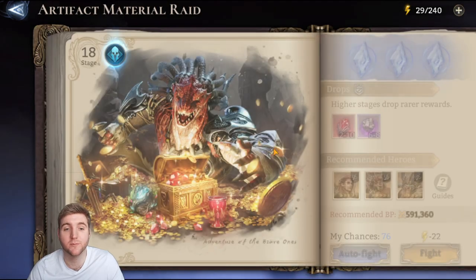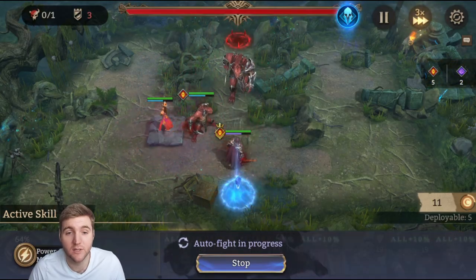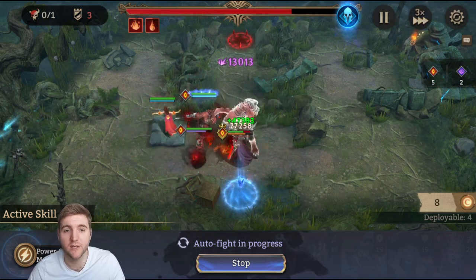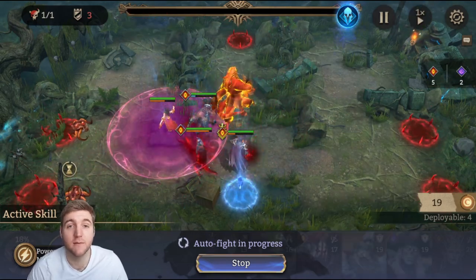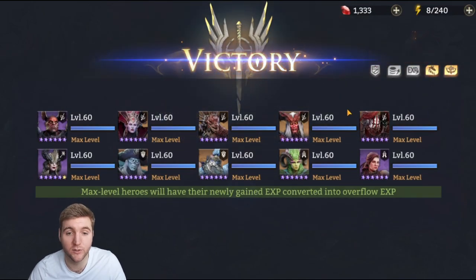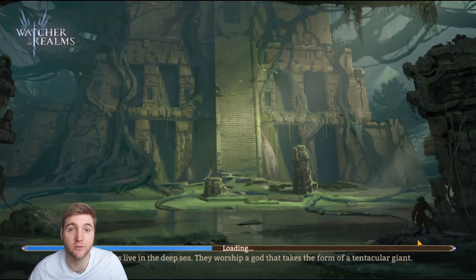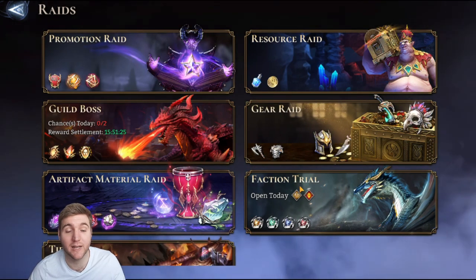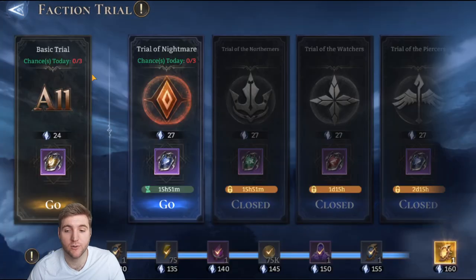In artifact material raid this is basically his namesake — one of the best areas for Salazar. I use him with a Dolores with an alt boost to quickly damage and bring down the boss for a fairly quick run. He's arguably one of the best heroes in the game for artifact material raid because of his burst damage; the sooner you kill the boss, the better things go. He's also good at defending side lanes due to his self-sustain.